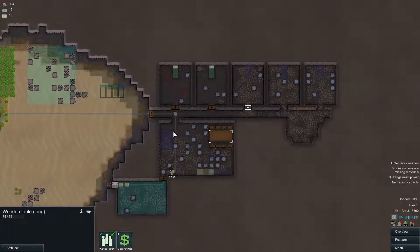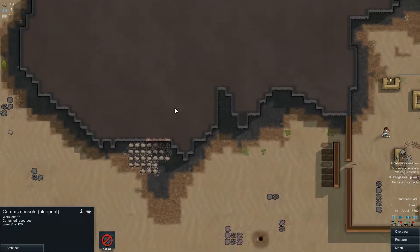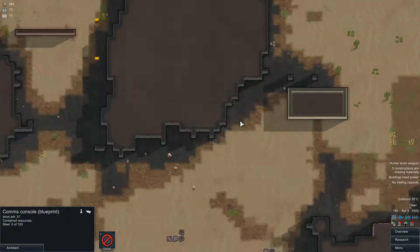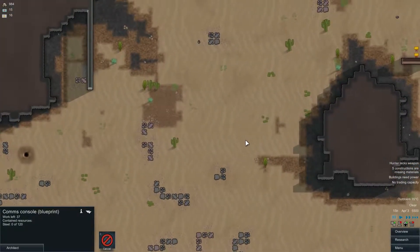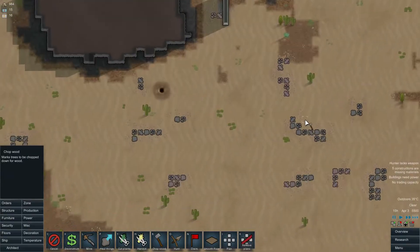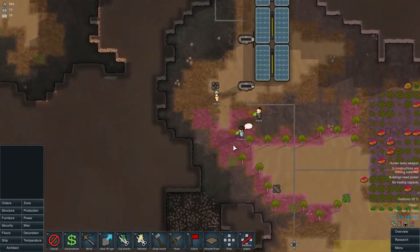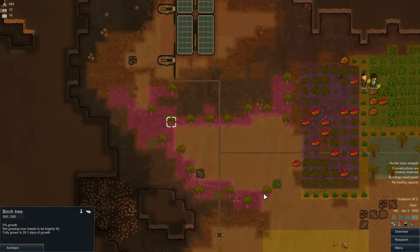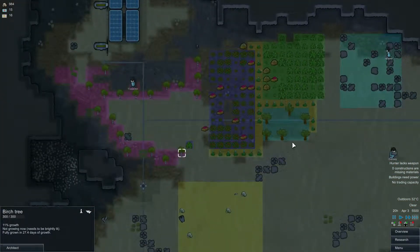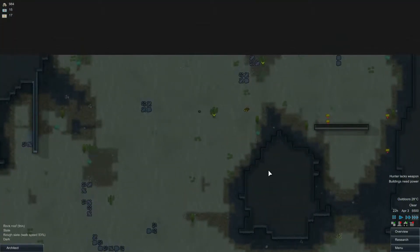Let's go to speed 3. We still have a shortage of wood, mostly. So let's go and designate some more cactuses to be chopped down if possible. We have a few cactuses still there. And hopefully the trees we are planting right now are gonna grow soon — 27 days. Yeah, it's not gonna happen really damn quick. But okay, nothing I could really do about this.